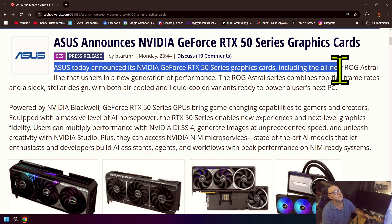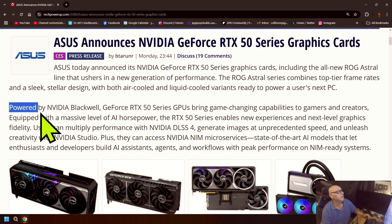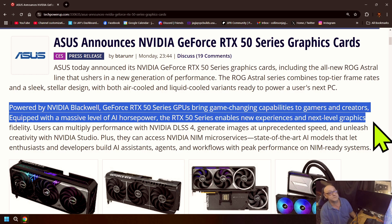ASUS today announced that the NVIDIA GeForce 50 series graphics cards include the all-new ROG Strix line, ushering in a new generation of performance. The ROG Strix combines top-tier frame rates and a sleek stellar design with both air-cooled and liquid-cooled variants, ready to power users' next PC with the GeForce 50 series GPUs, bringing game-changing capabilities to creators and gamers.